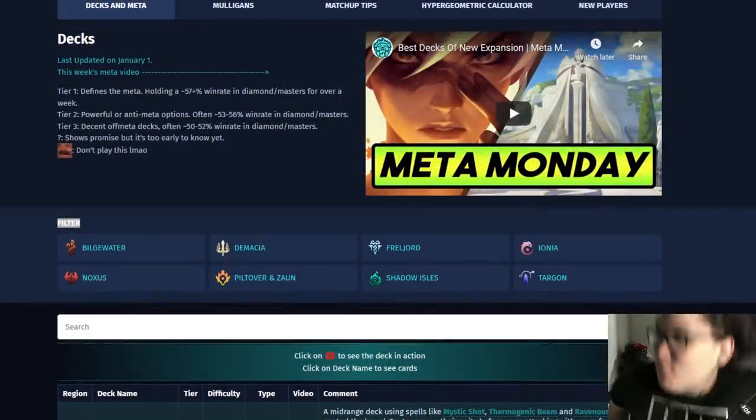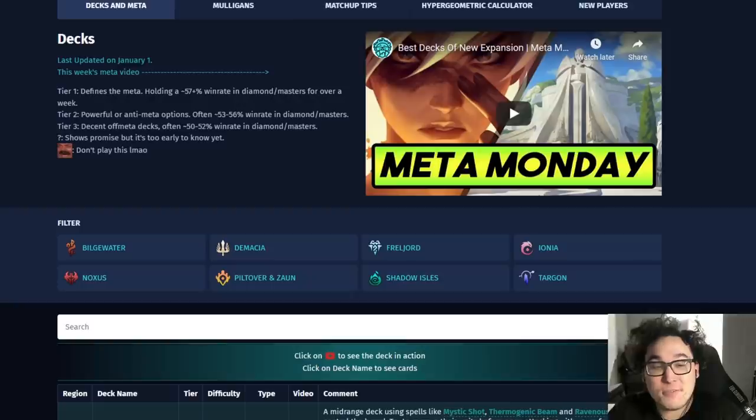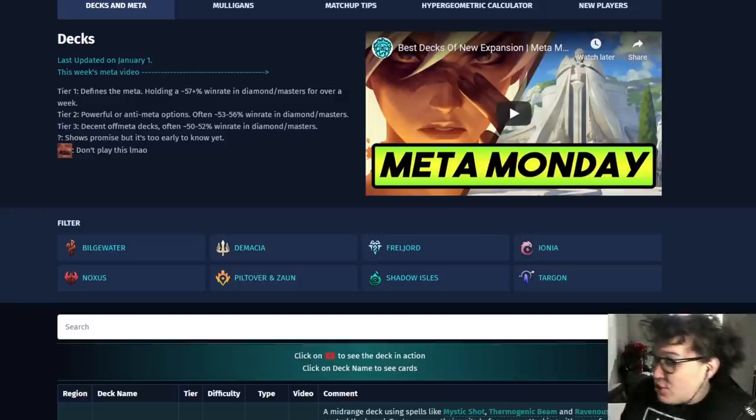Hey guys, welcome to the meta report. This one's going to be a little bit shorter. I want to keep the ones that aren't right after a big expansion more brief and update-like. When I do a meta report on the first week after a big change, big balance patch, or big expansion, I'll make those more thorough — the 30-40 minute ones. This is my weekly meta report and we're going to be discussing what has changed in the last week, what decks are good, and what decks are underperforming.